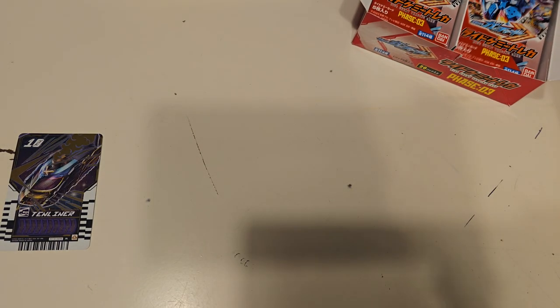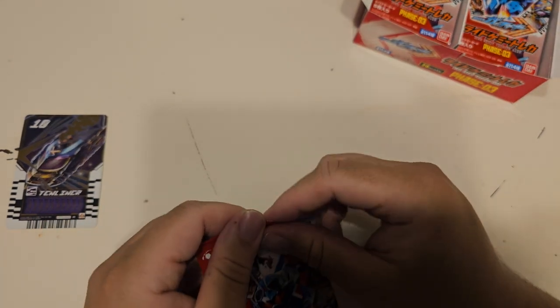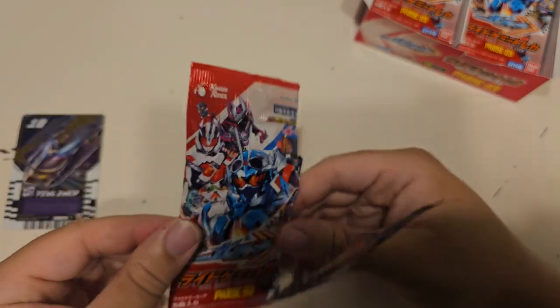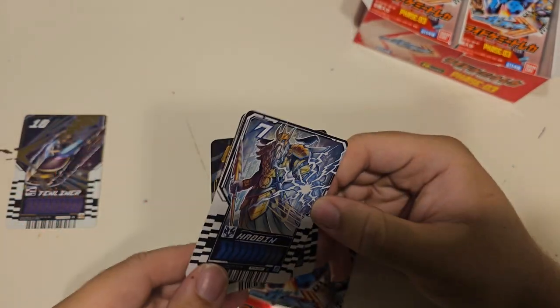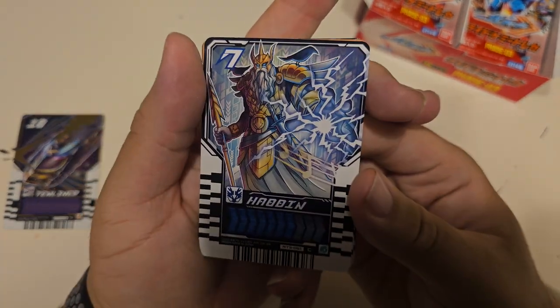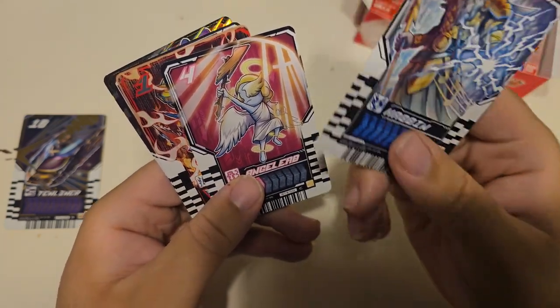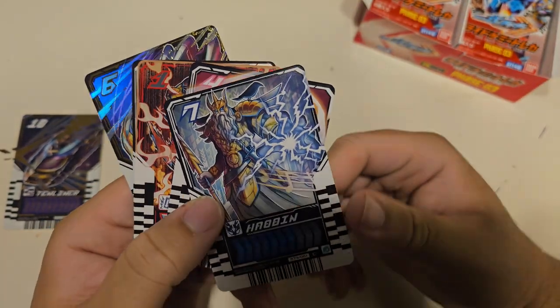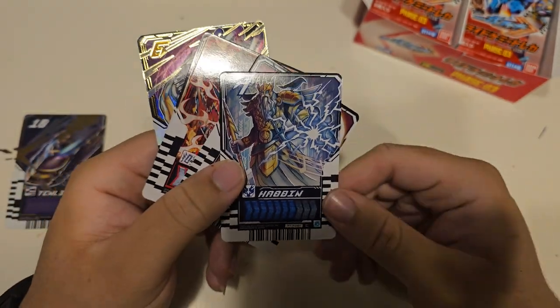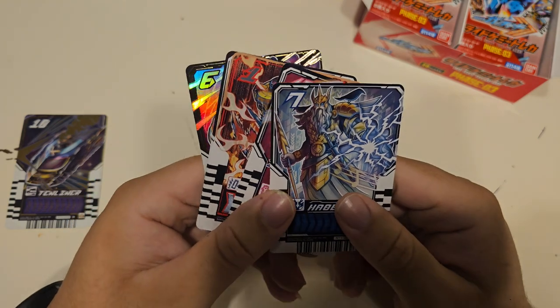We're off to a pretty good start. Not seen hints of that parallel yet, but we did get Ten Liner, which I was hoping for. I hope this pack has the Ancients in it. Because there are cards in there that I think are... How Odin! Odin - a very, very cool card. I like the lightning; it's giving Zeus, but it's Odin. That's really cool.